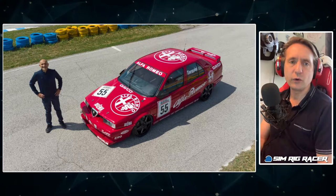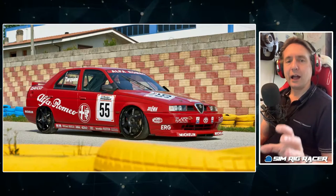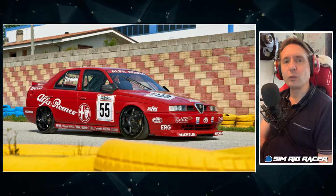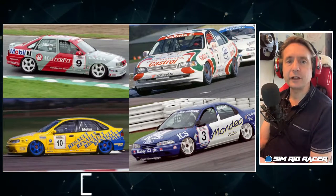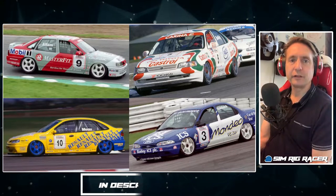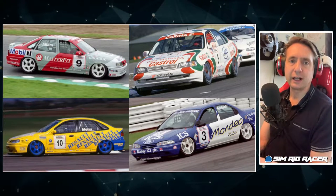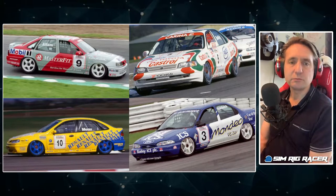We're going to move up to 1994, as this was the year that was a little contentious, and it was all about wings. Yes, that's right — we're going to take a look at the Alfa Romeo and their interpretation of what was legal and what wasn't. At the beginning of 1994, manufacturers had to produce two and a half thousand road-going versions, so they kept the cars pretty standard from the outside — they looked like their showroom counterparts, just tuned up.